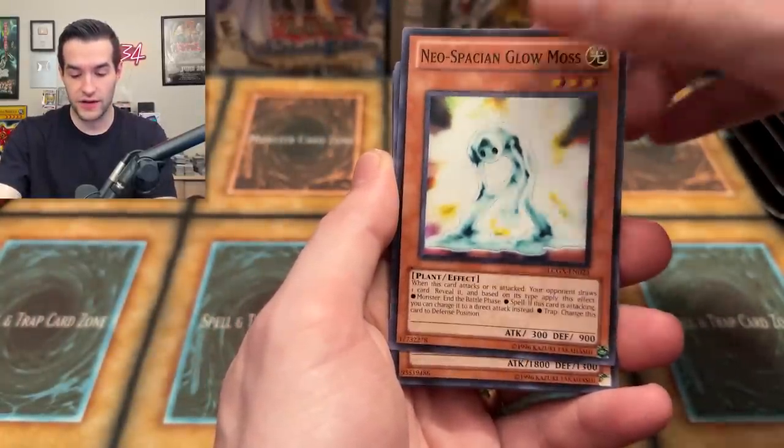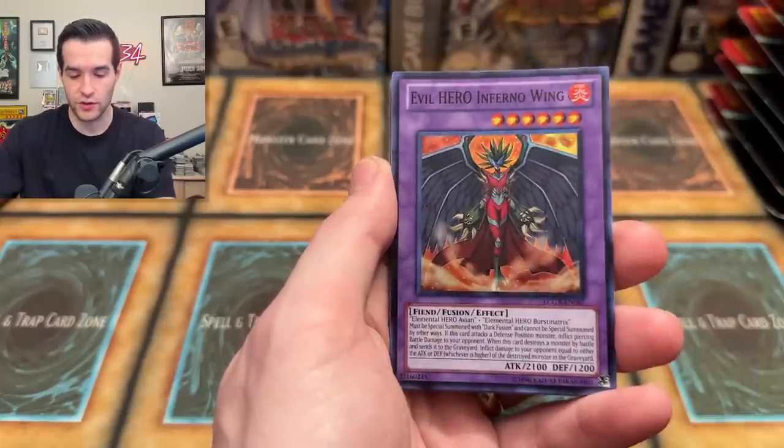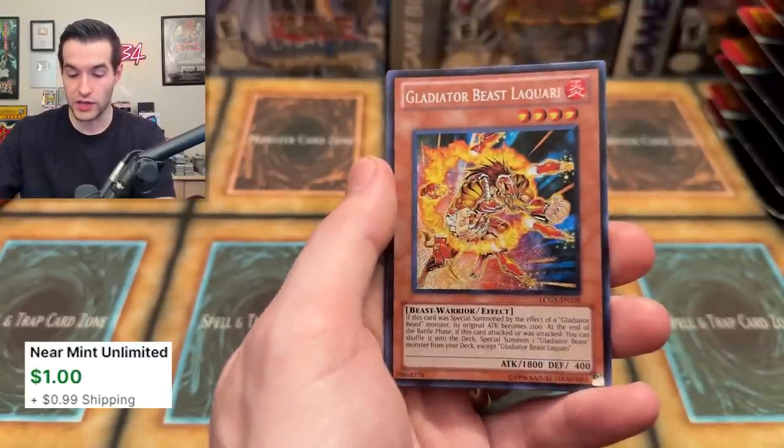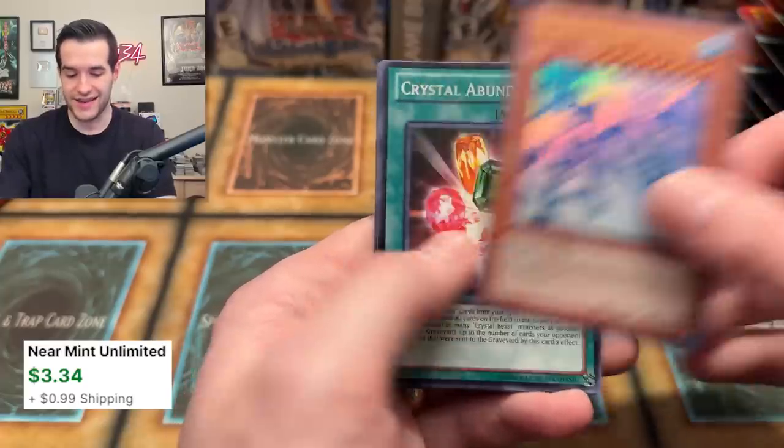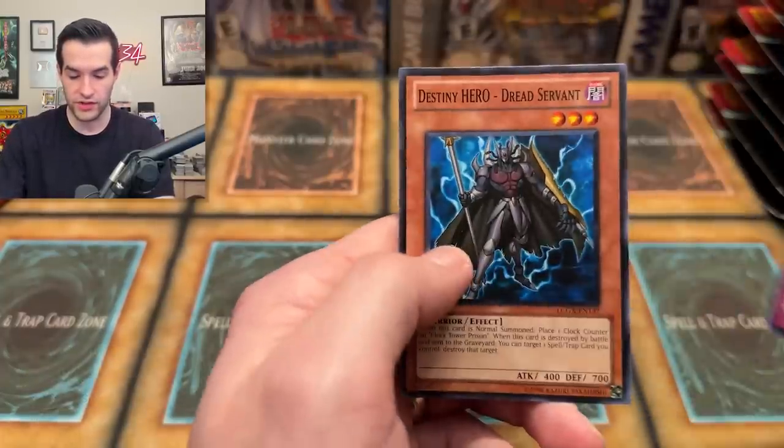Neospatial Glow Moss — I was messing around with this on Master Duel the other day. Check out my stream Monday, Wednesday, Friday around 1 to 2 p.m. Central. Inferno Wing, we've been doing a lot of streams. The Quarry — that is a nice secret rare. White Night Dragon — that's not a good ultra rare, but still a pretty cool-looking card. And then Destiny Hero Dread Servant — also pretty nice looking.